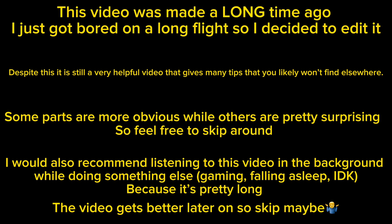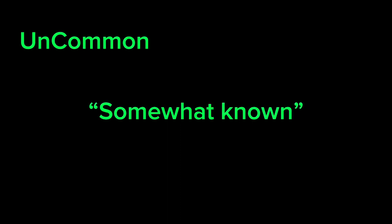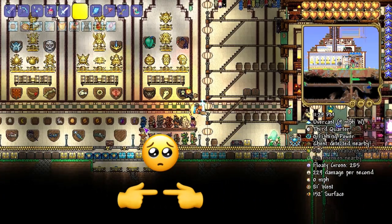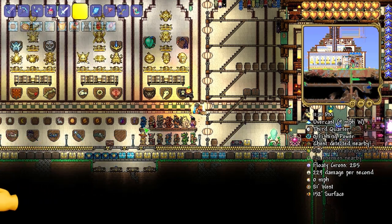In this video, I'm actually going to include a ranking in the bottom right corner to show you how likely I think you are to know the tip being presented. The rankings go from common to legendary — common meaning you'd likely know it, uncommon meaning you'd kind of know it, rare meaning not many people know it, epic meaning a lot of people don't know it, and legendary meaning barely any people know it. I put a lot of effort into this, so if you already know a tip, feel free to skip ahead.